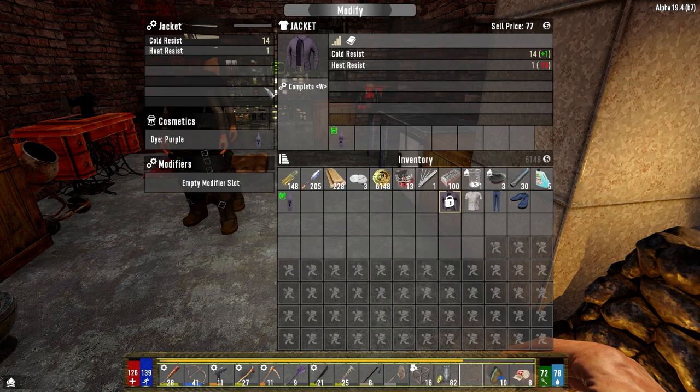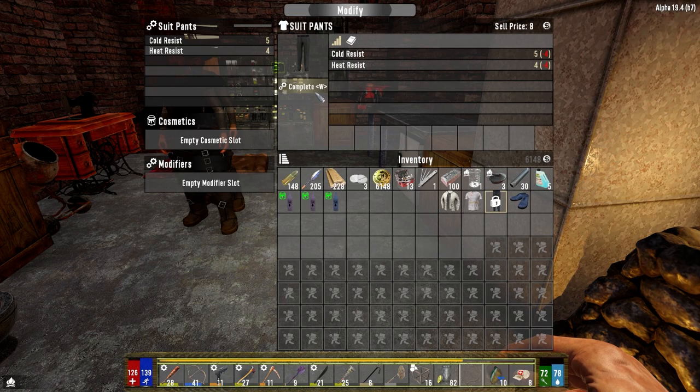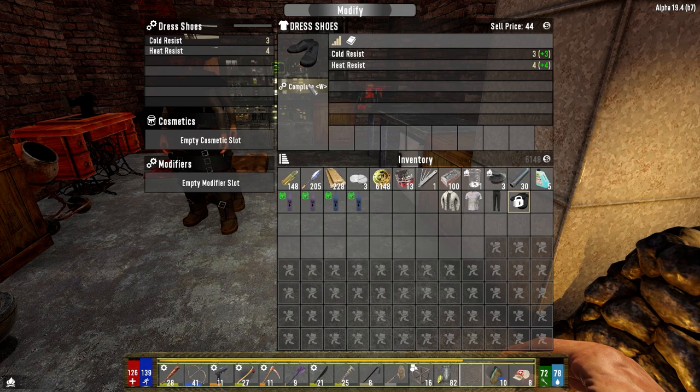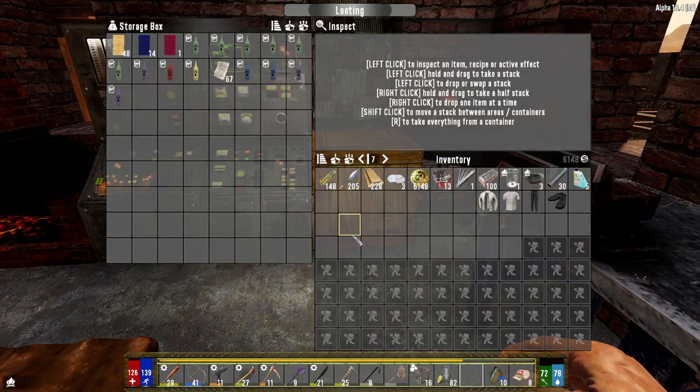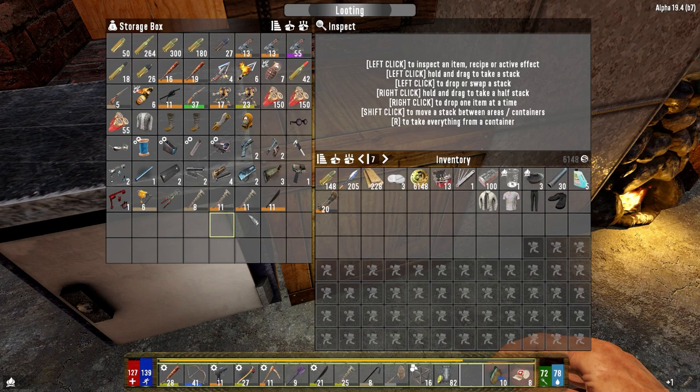Let's take out the dye. Today's day 13, so the trader restocks. Put those in there, let's grab some stuff. We got a few things in here I think I want to sell. We're going to sell all this stuff. Actually, you know what? We'll use it to repair this guy right now. Do we have anything else that needs to be repaired? Not really. I was going to make a steel pickaxe - that was the other thing I was going to do.